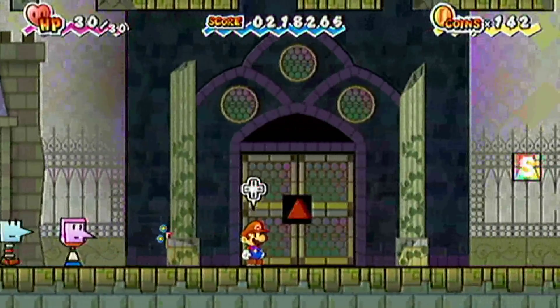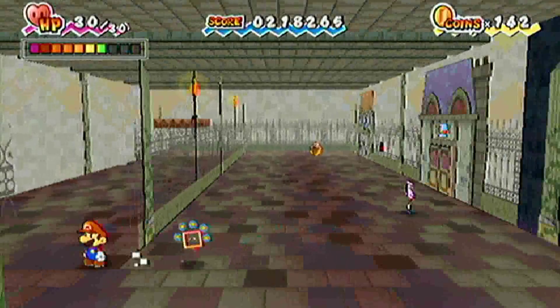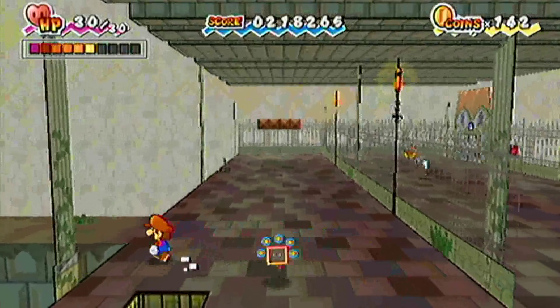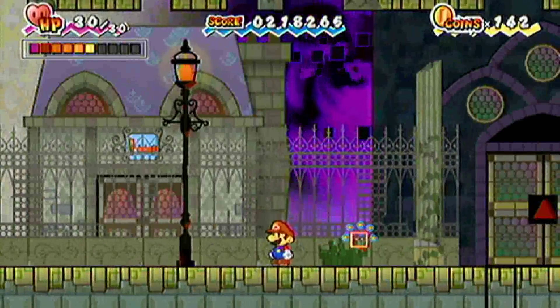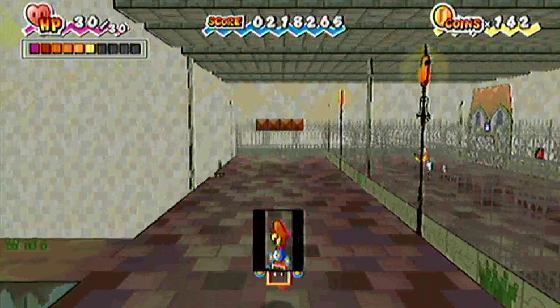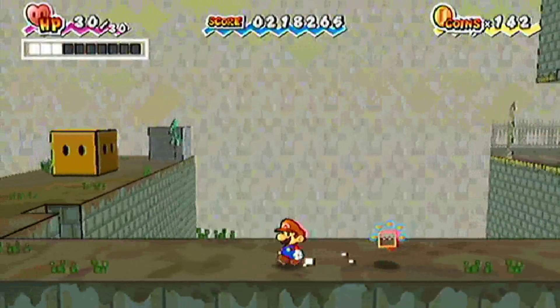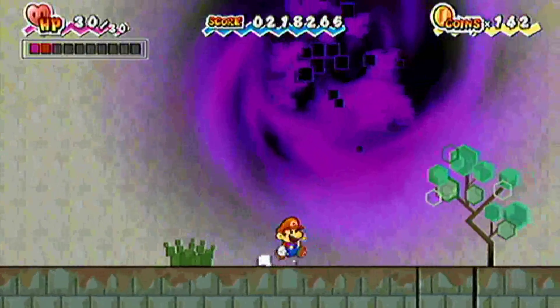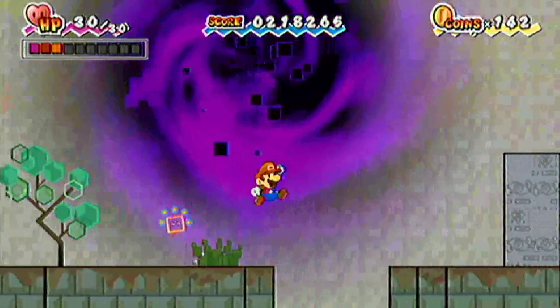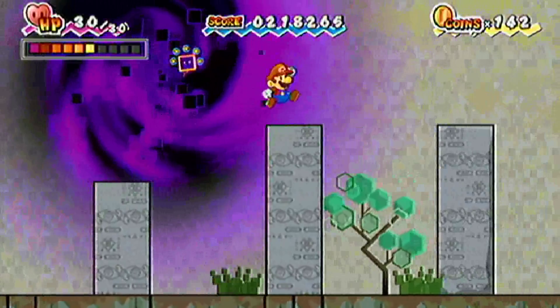You see that guy right there in the orange? That's the guy that you need to see if you want to build a pipe between these two dimensions — just to make it easier for yourself to come to this dimension. So that's the guy you're going to need to see. I think the chapter five heart pillar... oh, no, we can't do that yet. See that big block right there? We don't have the hammer in this game yet. You're going to get the hammer in this game.